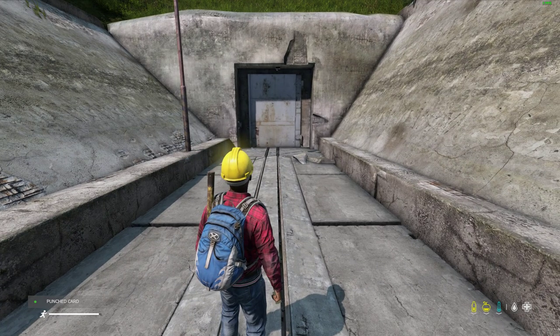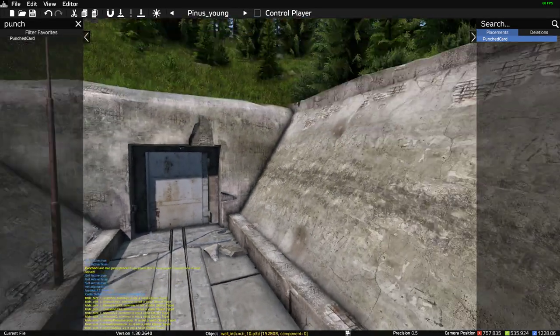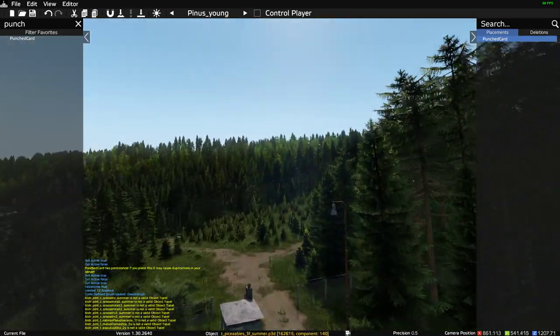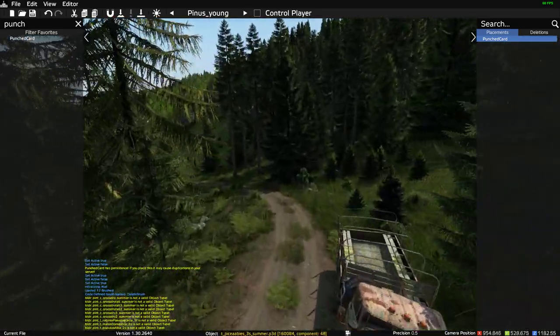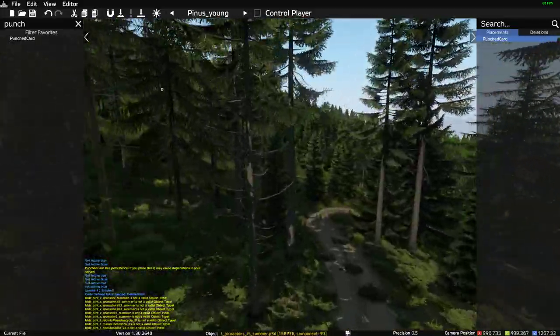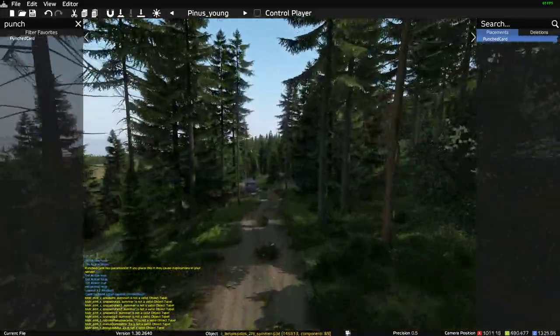If we go back to the underground base and just have a fly around, you'll kind of see where the entrance is because it really is tucked away, this place. If we come down here and follow this dirt path, down here, round here, down here.